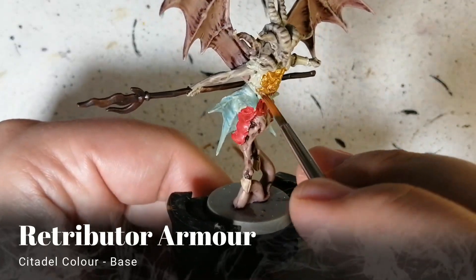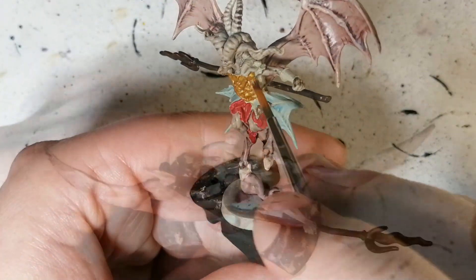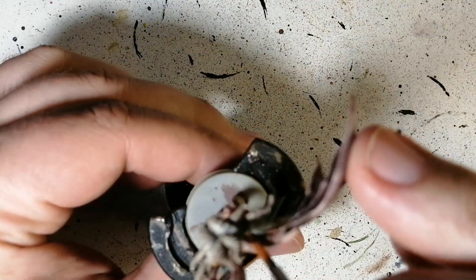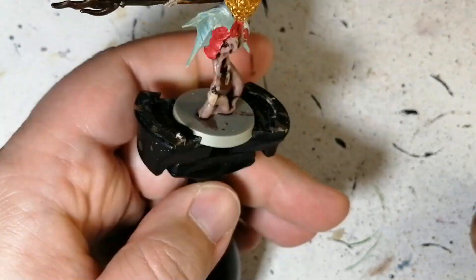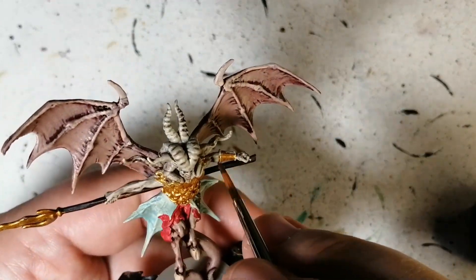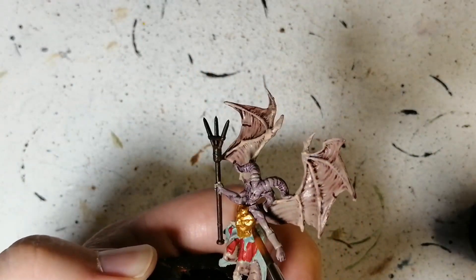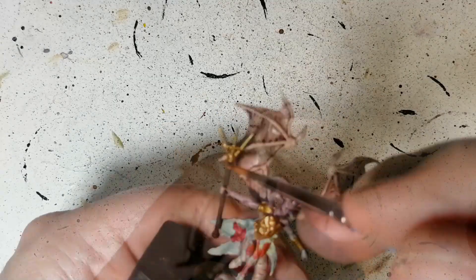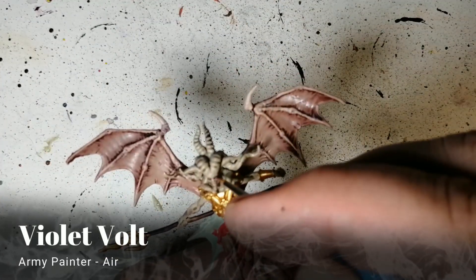Retributor Armor is going on the wonderful armor — it's a beautiful gold color by Citadel/Games Workshop. I'm also doing the end of the spear — or trident, since it has three points. As you can see it covers up the Cygore Brown beautifully. We'll do the same on the minions: the nice chest plate, the pauldron on her right shoulder, and also that fork or trident she's carrying.